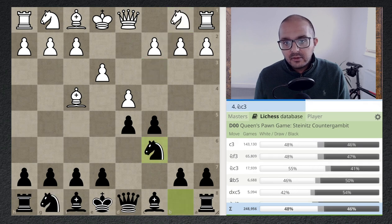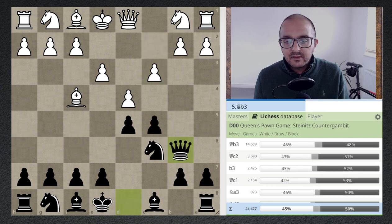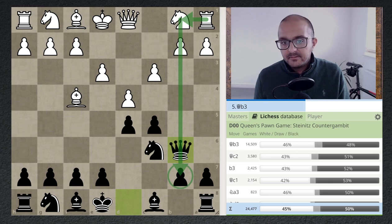The third criteria in the queen b6 situation — eyeing up the pawn on b2 — is: is the b7 pawn protected? Yes, it is, by the c8 bishop. So in scenarios where the rook slides to b1 and displaces the queen, it cannot land on the seventh rank because that pawn is protected. These are the safety criteria that go through my mind, confirming it's a real threat to take this pawn.